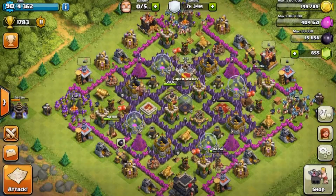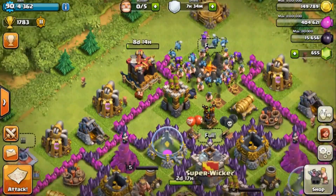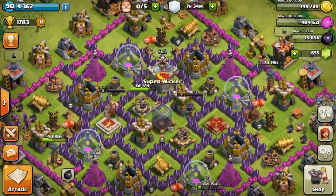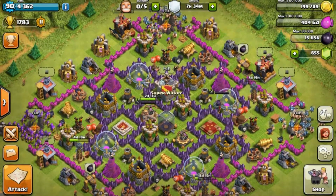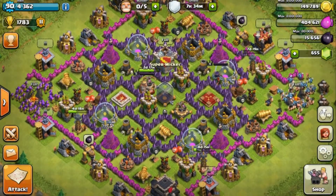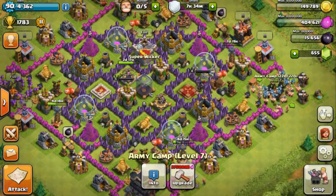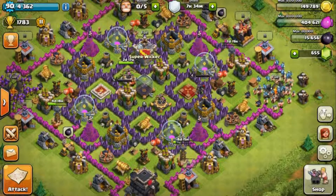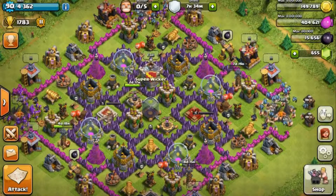It would normally be two dark barracks but I'm getting Lava Hounds right now — mostly just upgrading because I need to spend elixir on something and I like the way the dark barracks look at that level. That's what you really need. Usually the troop numbers are around these amounts, maybe a few more Minions when I have my other dark barracks up.